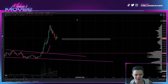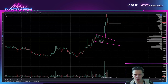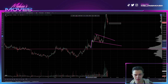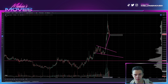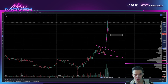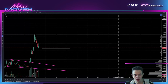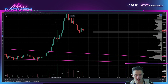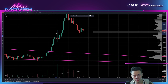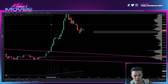Welcome back, we are looking at Dogechain. We actually ended up going past where we even suspected. We were saying falling wedge or flag potentially, and the measured move for the flag didn't even get us up to where we ended up shooting up to — it got us up to our white box right over here, which at first was acting as a slight resistance from last video.